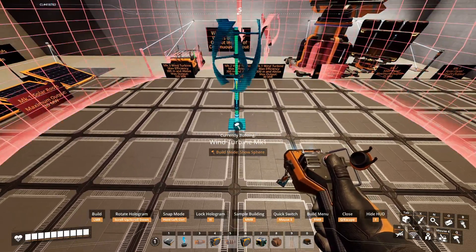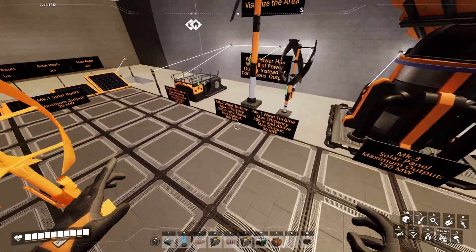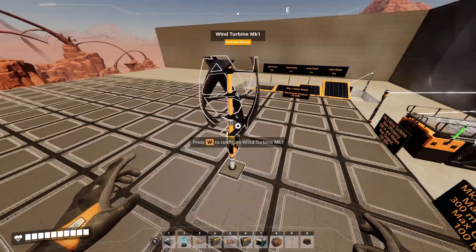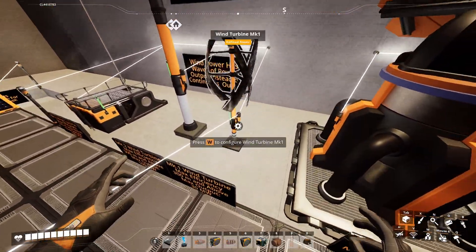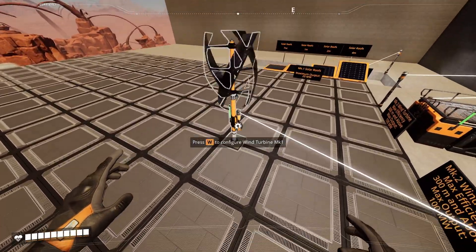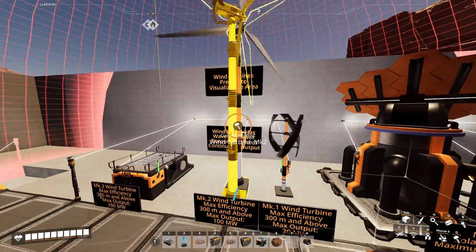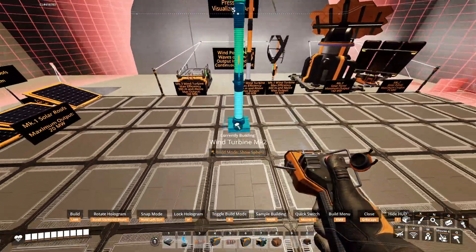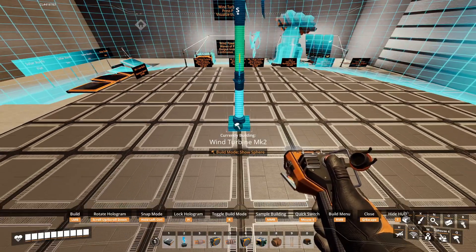For example, this one is good right there. And you can see they're both working — we don't have any errors saying they're too close. The bigger the turbine, the further out the sphere is, meaning the further out you need to place them.